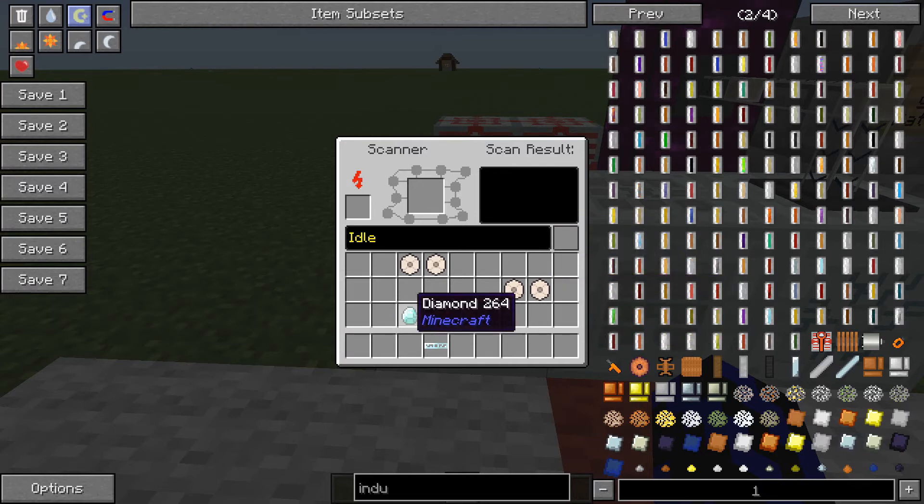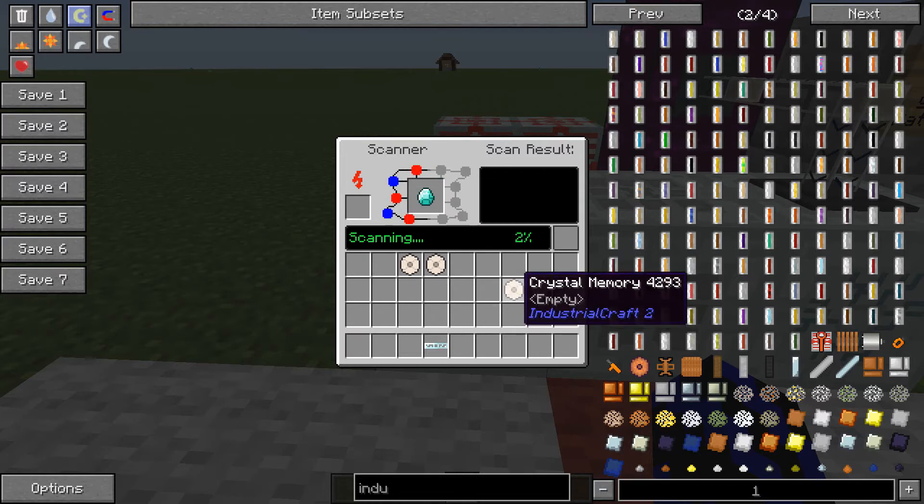So you can also do diamonds this way, so you don't have to keep going and finding them. So if we scan that one and let that scan, and we chuck that other empty memory crystal in there.